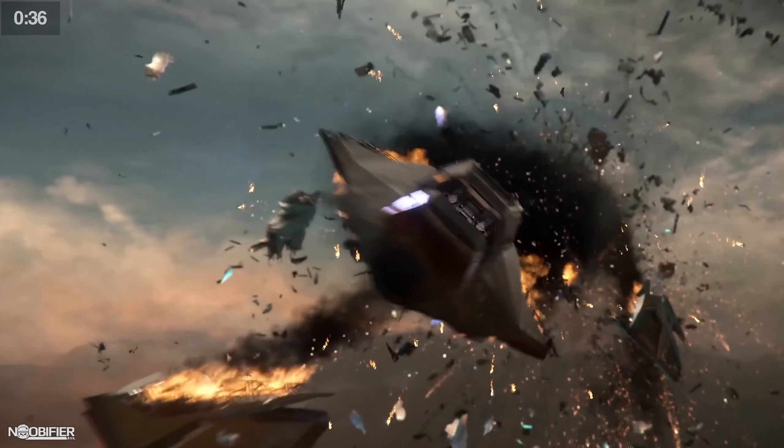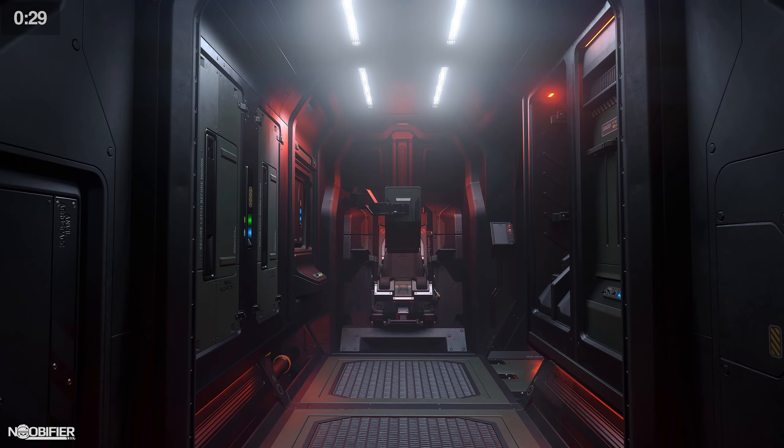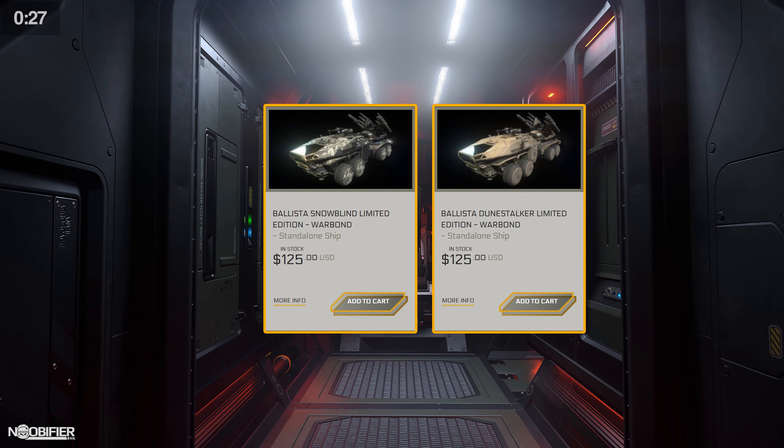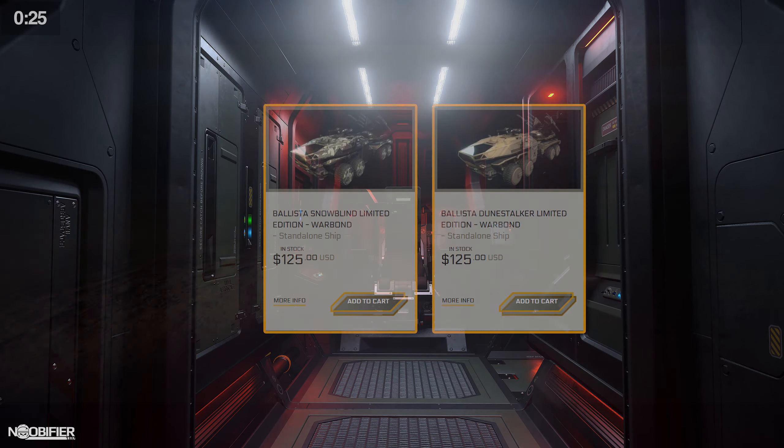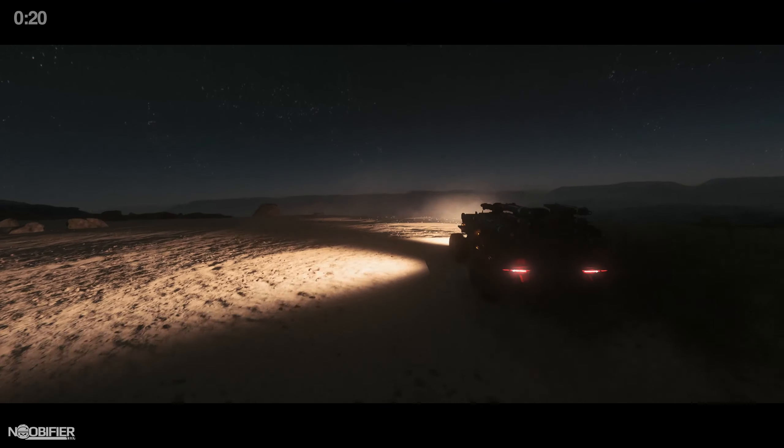The 890 Jump technically is large enough but it lacks the proper means to secure the Ballista internally. They confirmed that the small turret and the weapons platform in the rear are the only planned variations. The only way to get the exclusive skins would be to buy the war bond versions during the concept sale.